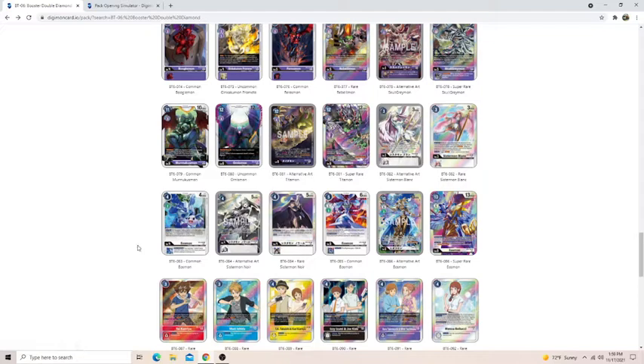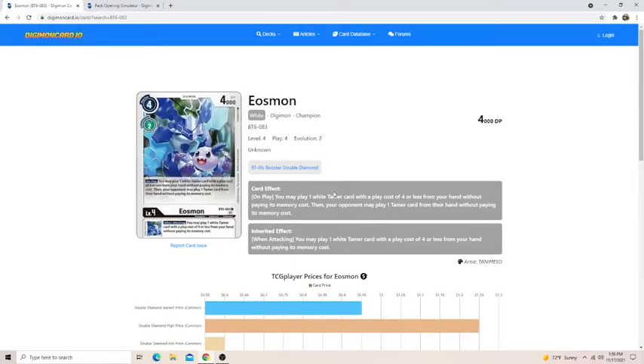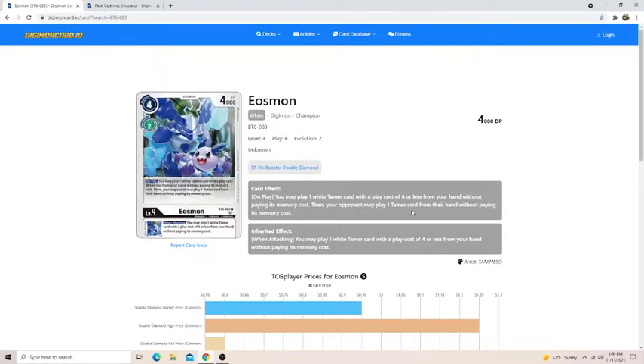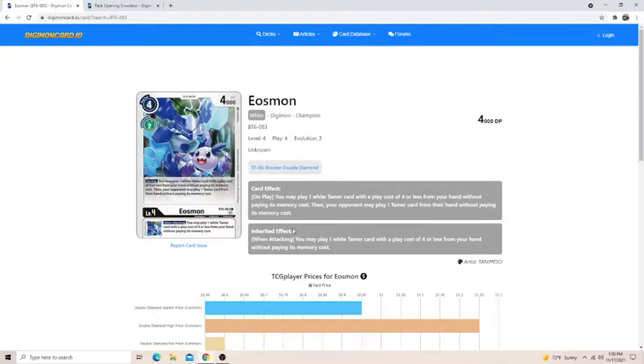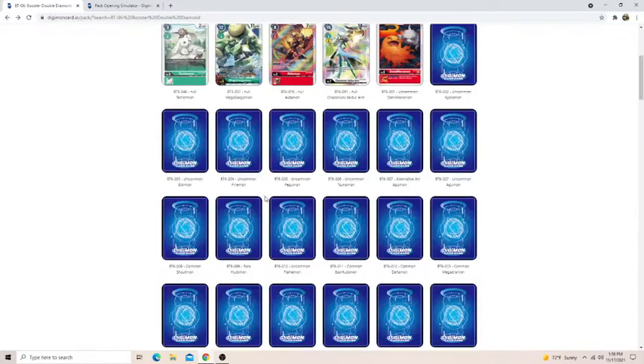The only Eosmon I really care about is the 4-drop. On play, you can play a white Tamer card with a play cost of 4 or less from hand without paying its memory cost, then your opponent may play one. The chance of your opponent having a matching Tamer is very low. If you pull this and the white Tamer, I'd run them both — the inheritable also does the exact same thing but without the cost. You can Digivolve this on any color in pre-release format, so this card is very strong.